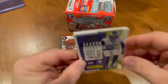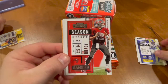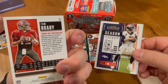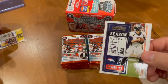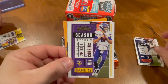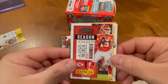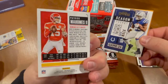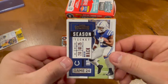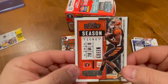We got a Jalen Ramsey, a Tom Brady — very nice, very nice — a Drew Lock, a Kirk Cousins. We got a Patrick Mahomes — very, very nice. We got a Marlin Mack and we got an AJ Green.